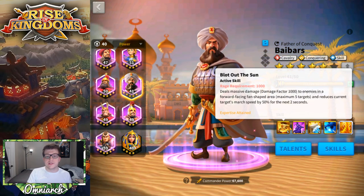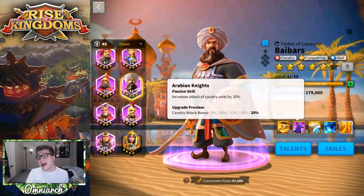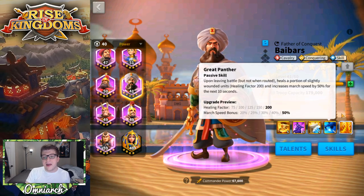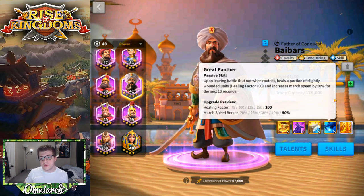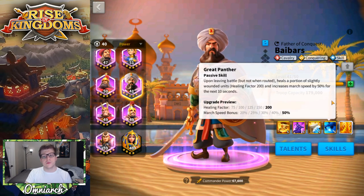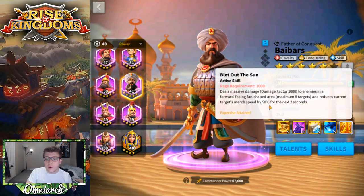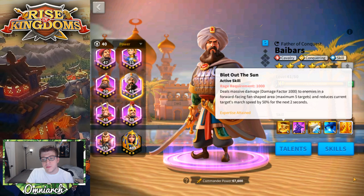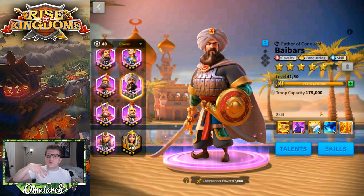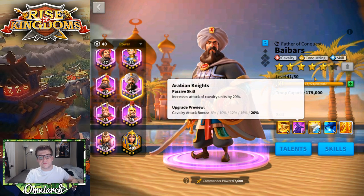If you're fighting in the open field with lots of enemies around, that AoE deals a ton of damage, and focusing on the skill tree with Pelagius as primary really buffs that powerful active skill. Bybars also adds 20% attack to your army, which is nice. His fourth skill heals troops for a healing factor of 200 and increases march speed by 50% for 10 seconds — great for escaping enemies, especially combined with the slow from Bybars' primary skill.